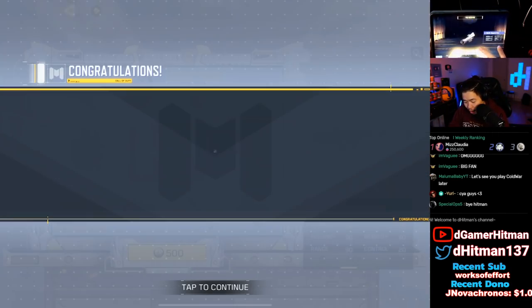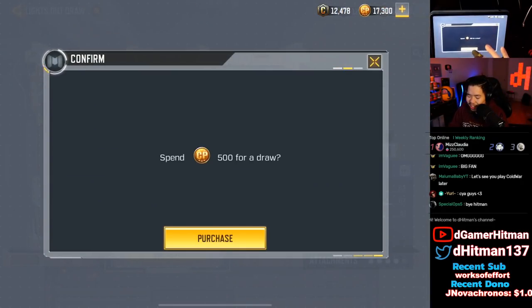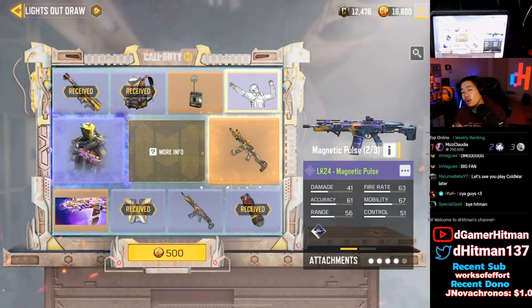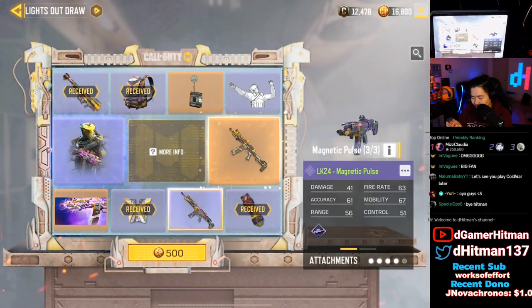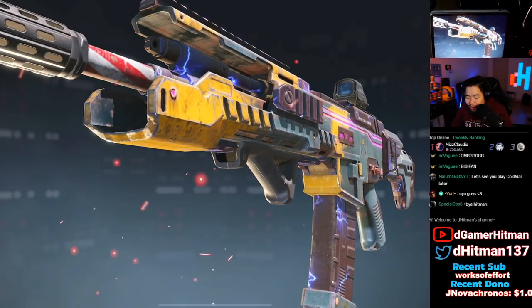We got the FHJ skin and it actually pulses out — that's actually really cool. The main thing about the LK is checking the iron sights. It looks like a base iron sight. Let's do a fifth pull if you want to risk it, and we got the LK — we actually have the entire set now!